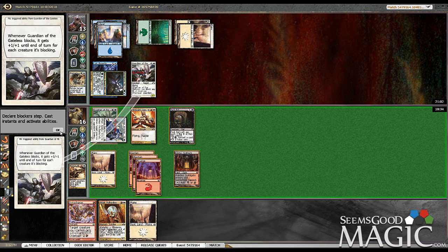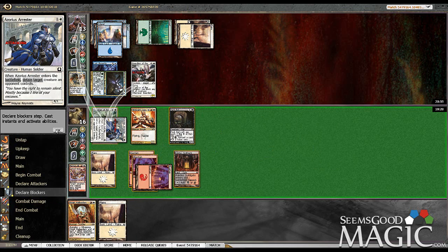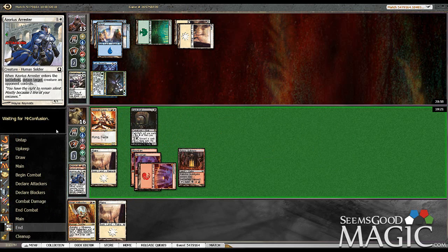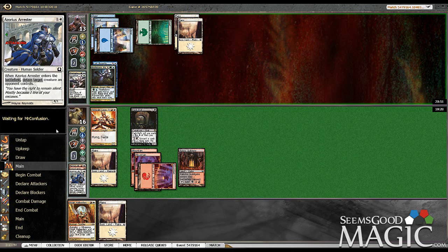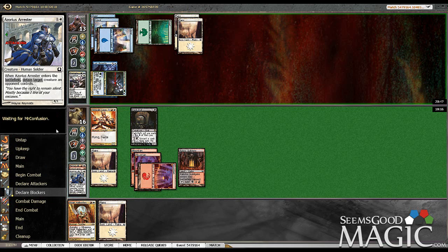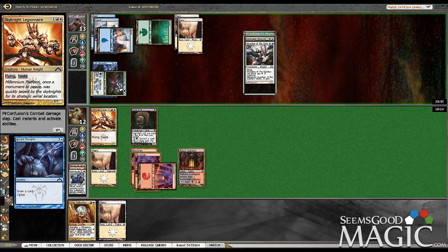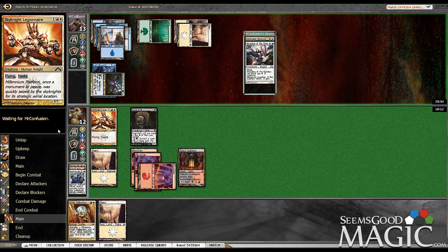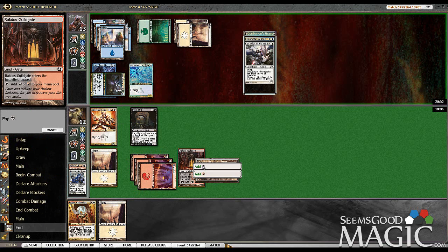He might block it — it's a good 2-for-1 for him. It even plays around Martial Glory — good value for him. But we needed to take care of that dude. So now we can do Pack Rat — discard the Plains. Still pretty good value. Make three 3/3s next turn, which is much more difficult to deal with. He's getting great value off that — Guardian's gone, don't have to deal with that anymore.